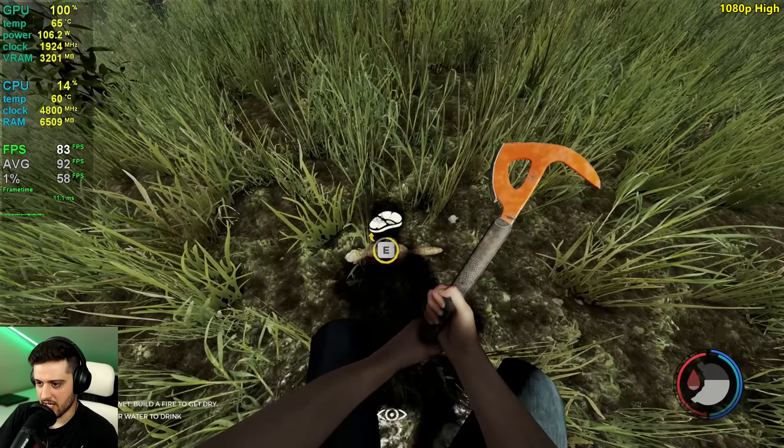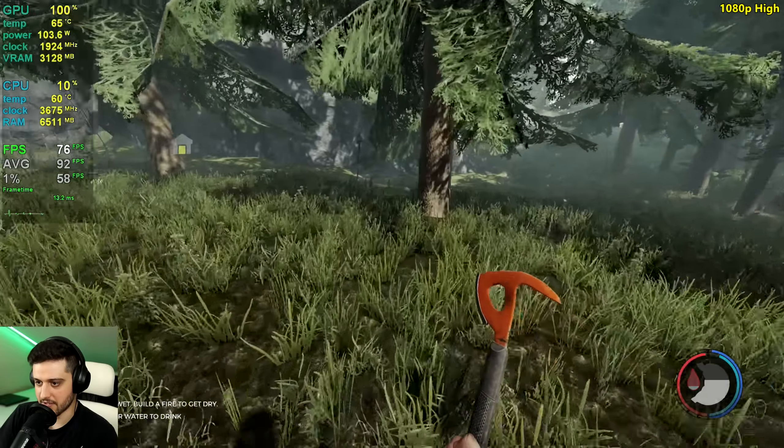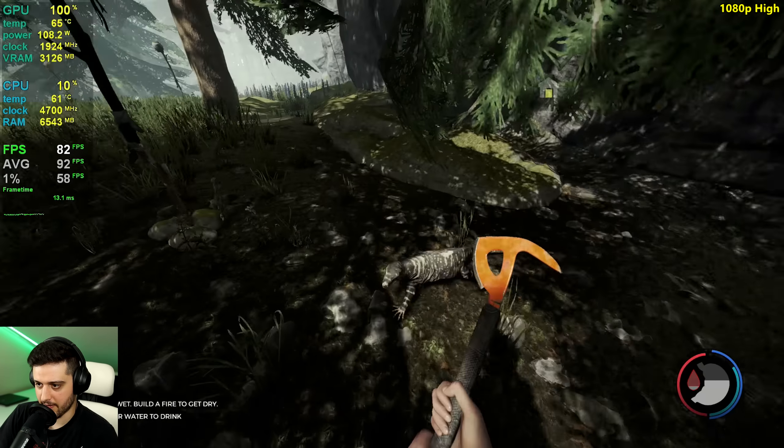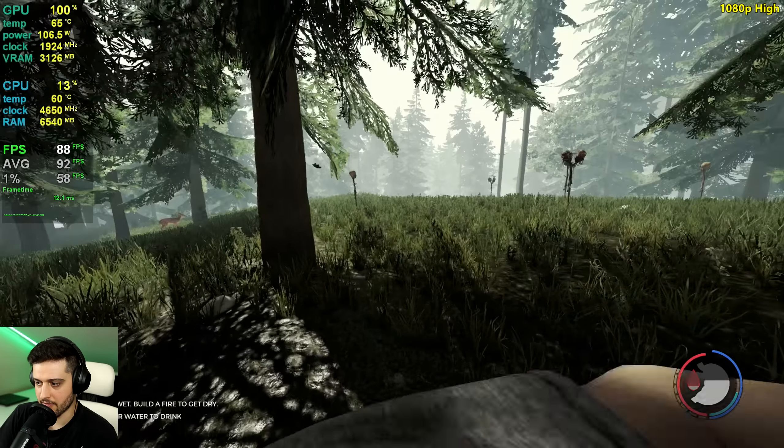Get wrecked, boy. Come over here. Does the axe deteriorate with time or something? There's a lizard there. I'm going to try to grab this guy. Get over here, boy. He's very fast. We need a bow and an arrow for that.